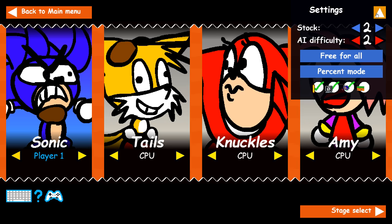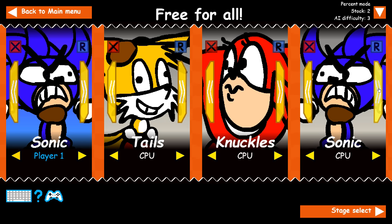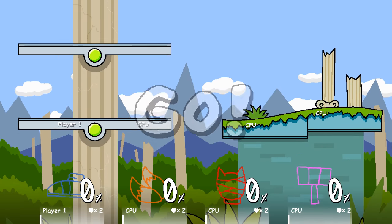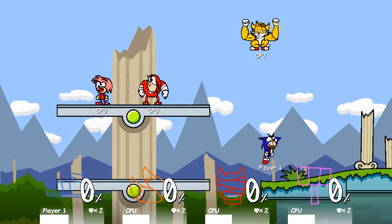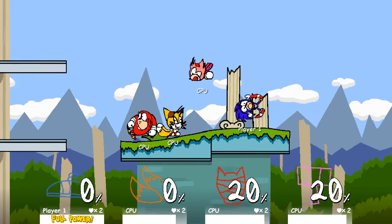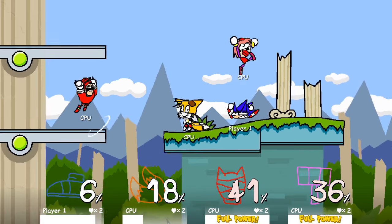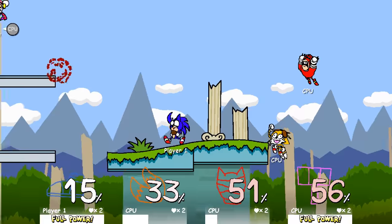I know I said that would be the last one, but I've got to do one more. I'm going to put the difficulty up just a little bit higher — AI 3. We'll just stick with Amy. We're good with this level — this will be the last one. Prepare to brawl! This music is from Sonic Adventure 2, if I remember right — one of Rouge's levels.